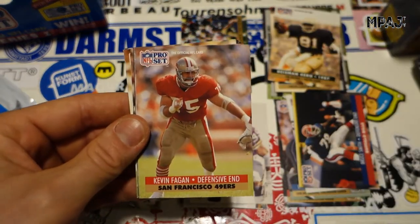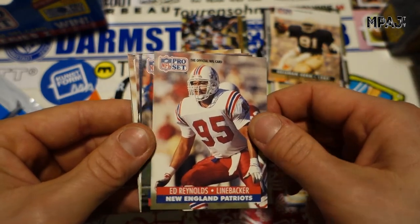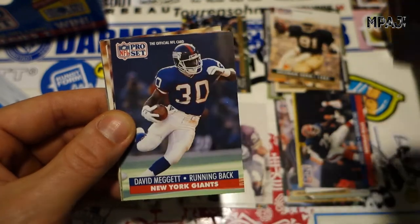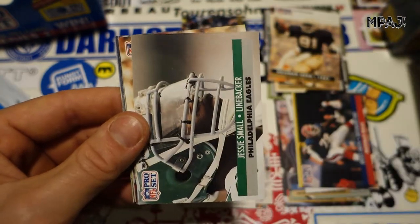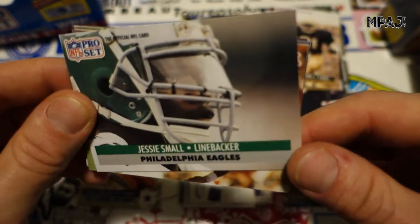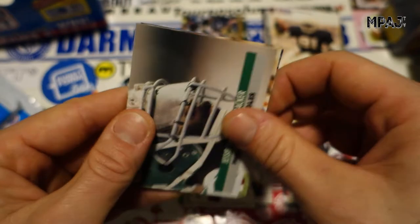Marv Levy, Kevin Fagan, Ed Reynolds. Jeff Hostetler — still with the Giants, later with the Raiders. David Meggett, Sterling Sharp, Roy Green. Jesse Sapolu — oh, they were already rocking the visors back then, self-made with cable binders. Very cool.